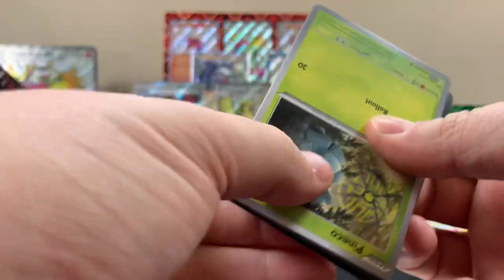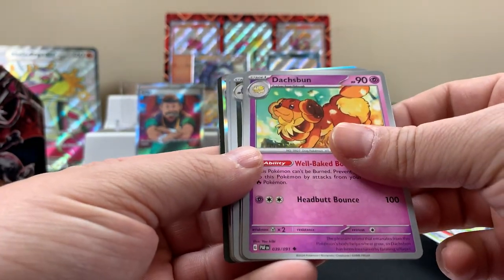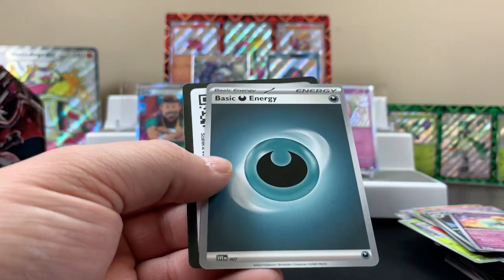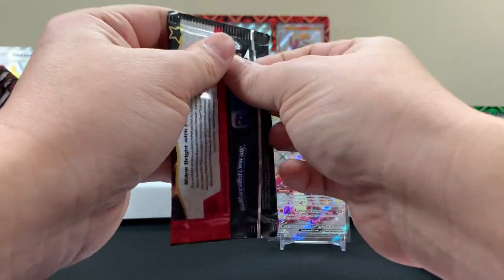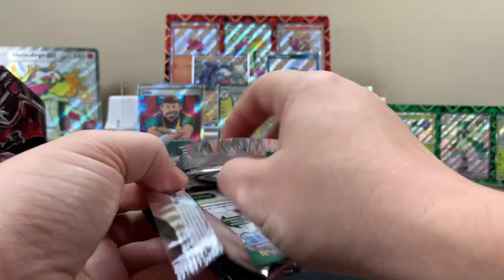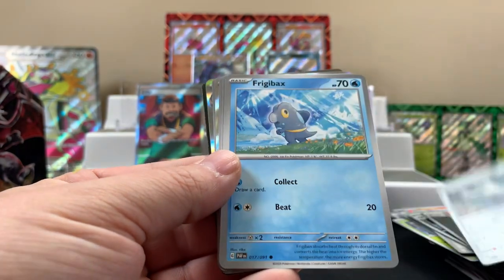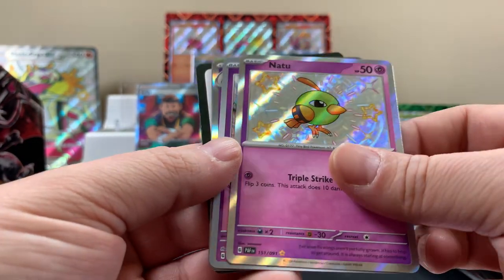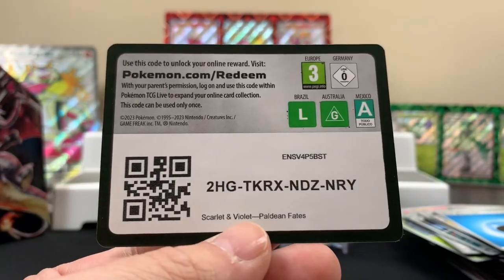Two packs left and nothing so far, right? I don't recognize that card — no more holo. One pack left. This box has been a stinker. Last pack of the video, of the tin. I think we'll make it to the end here, we'll be alright. Finally something else in the last pack. One of the ones we already got. We got a shiny — actually nothing to write home about. Last code card of the video.